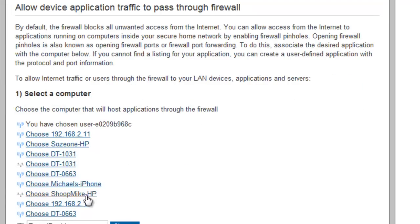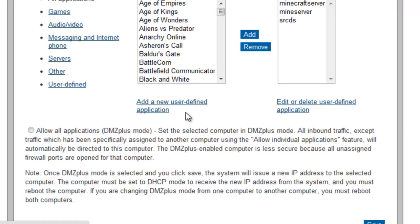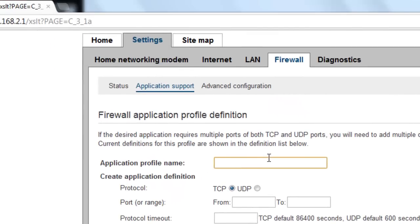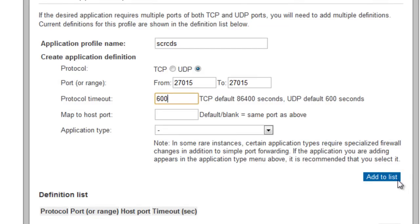So you select your computer — in this case, this one's mine. You're going to click it. Add a new user-defined application. I'm on Bell, so it can vary depending on your internet connection. You can name it anything you want — I'll just name it SRCDS. It's important that you choose UDP. For your port, we're going to paste the number — copy and paste this to the same number right here. For UDP, put 600 seconds. Then you just save. Add to list — that's it.